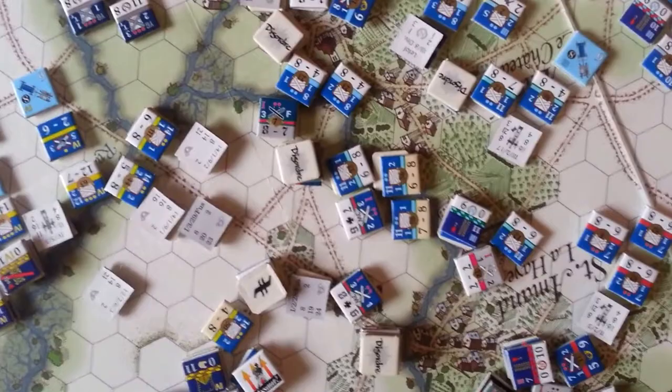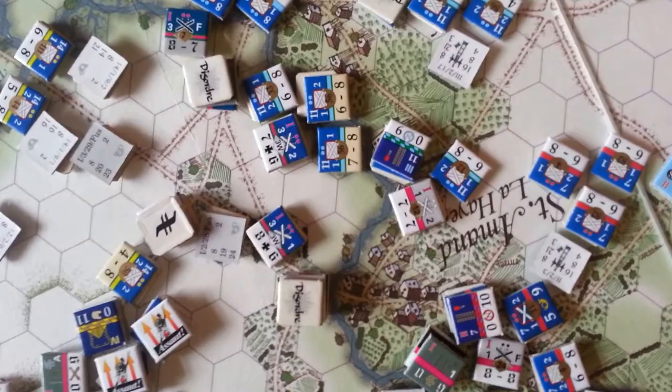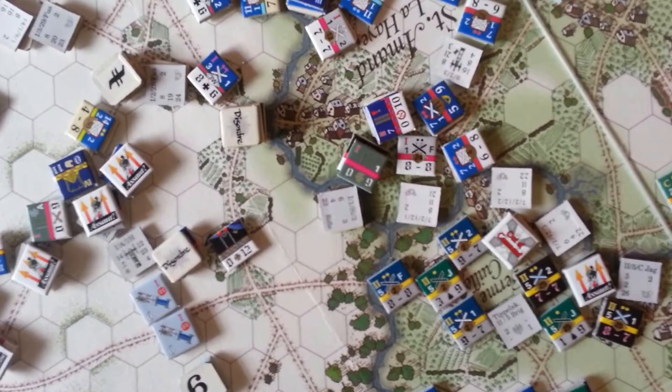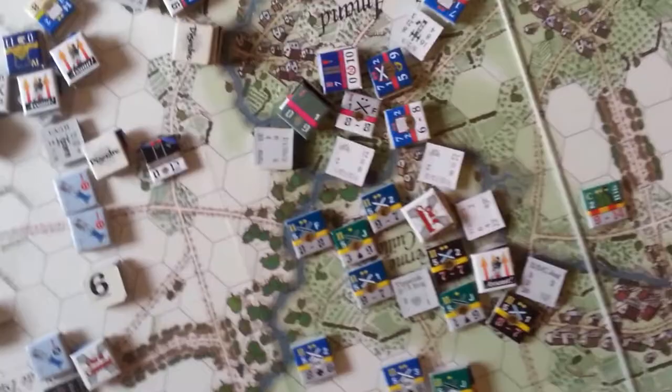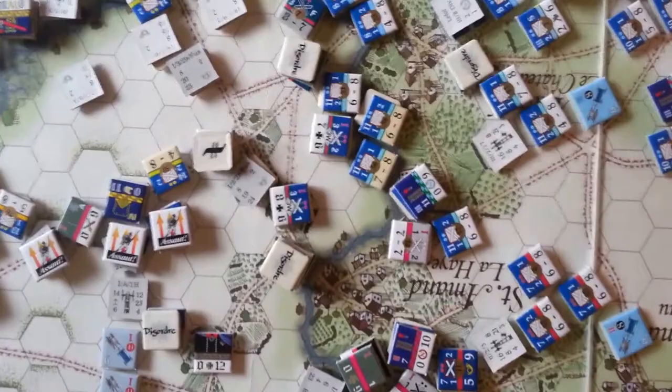The 3rd Brigade is down in this area and they're in pretty tough shape - several units in disorder, lots of casualties, and a pretty big space right there as the French start to push their way across the stream and through. The 1st Brigade is in a similar situation, kind of pushed around, somewhat surrounded, and what few battalions remain are hard pressed. The hope is the 5th Brigade can push through and basically eject the French 7th Division and restore the Prussian position.